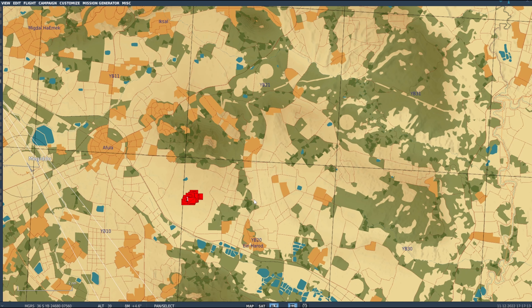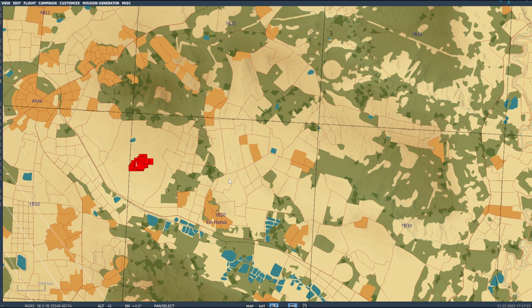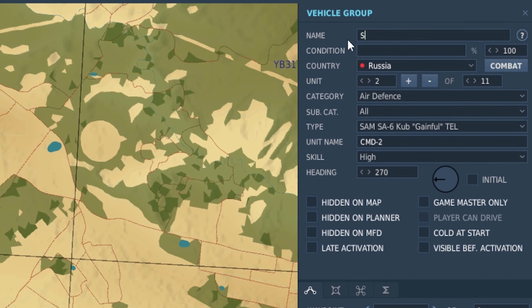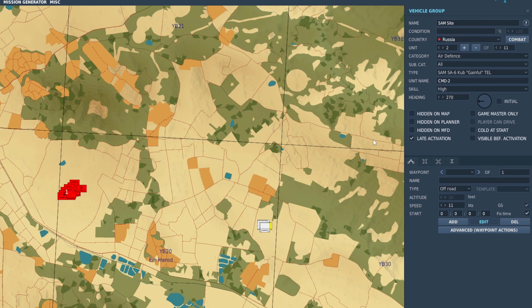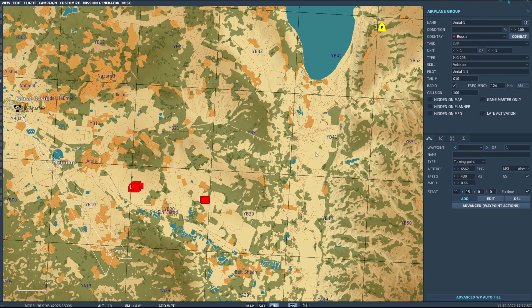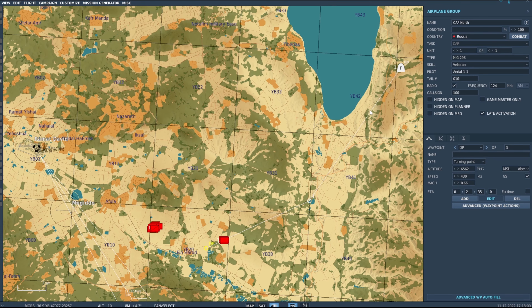I'd like to control when things activate and change the environment. Right now we've got our enemy — a grad site out here. I'm going to add some more stuff that I can control when it appears. I'll go up here and drop an SA-6 battery, name it 'SAM Site', and it's important that we hit late activation, otherwise it won't work. Then I'll throw in some jets, give them waypoints, set late activation, and call them 'CAP North'.